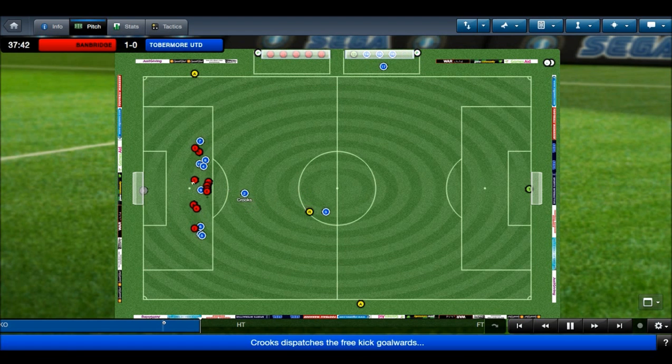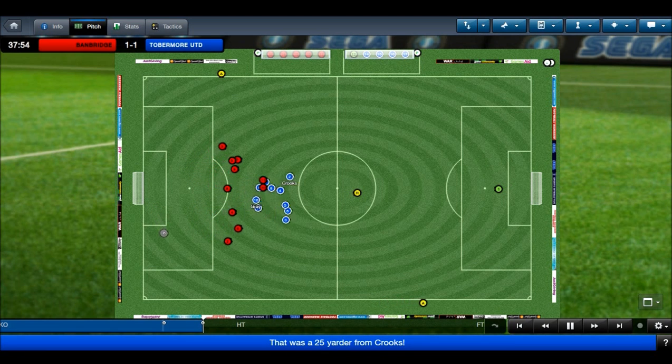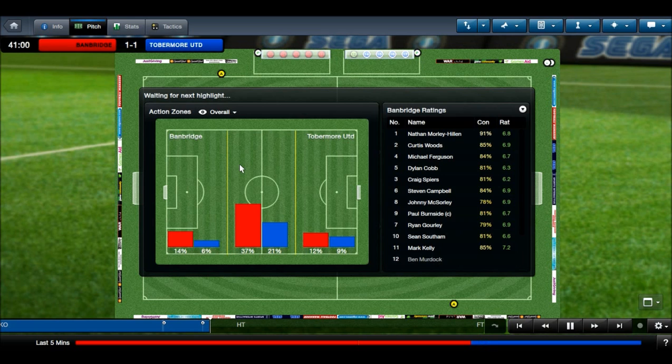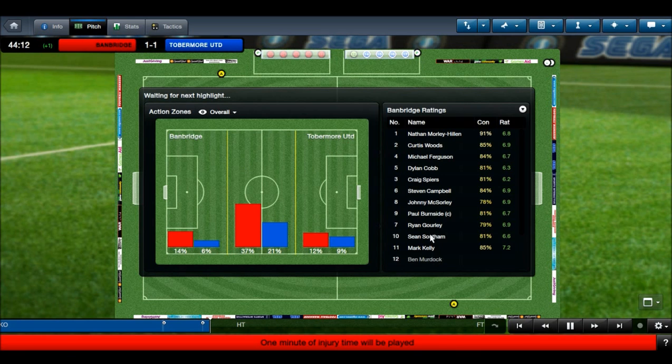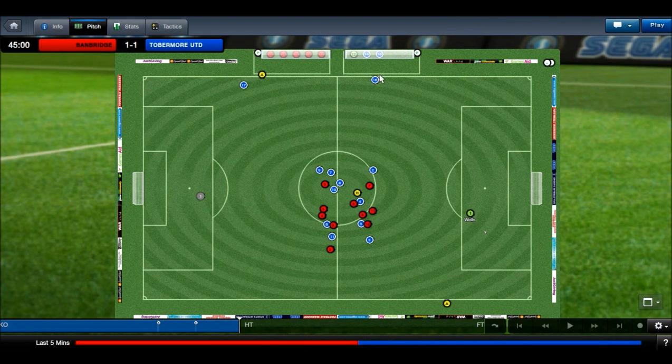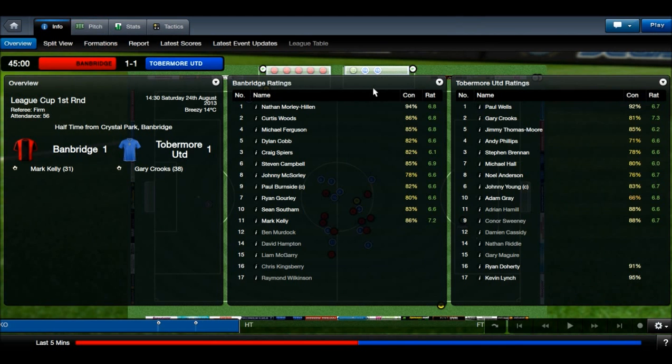10 minutes to go in the first half. Crooks with a long-range free kick, and just like that the game can change — 25 yards out from Crooks and it levels it up 1-1. I guess that's the kind of quality you've got to look out for when you're playing a higher division. That's harsh, and it's not long before halftime too. But we're still in this game.